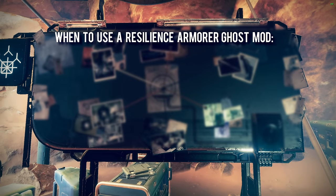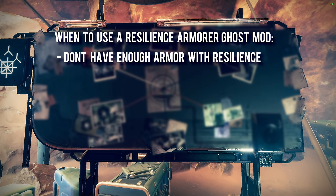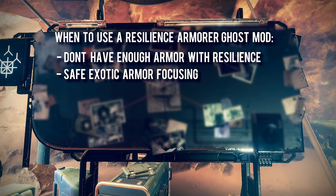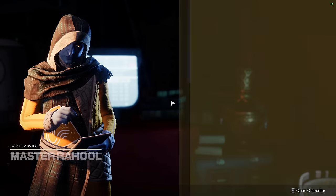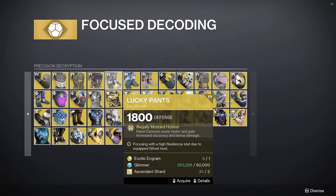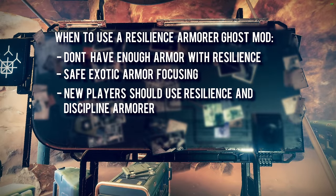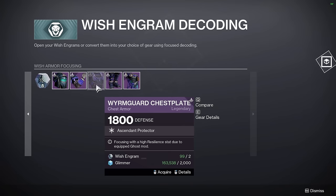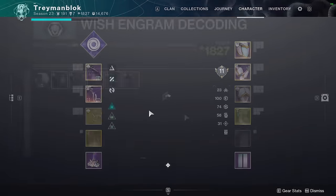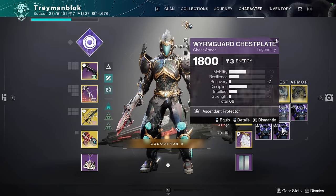However, sometimes it is better to use a Resilience armorer. For example, if you already have a ton of armor with very high Discipline but are severely lacking in the Resilience department, you should equip the Resilience armorer. Another example is when you are focusing armor with Rahul and want to guarantee a good Resilience roll, because there's nothing worse than getting a good Discipline roll with 20 mobility and no Resilience. New players should use a mix of both — focus some armor with the Discipline armorer and some with the Resilience one, giving you a balanced mix to aid in creating double and triple 100 builds.